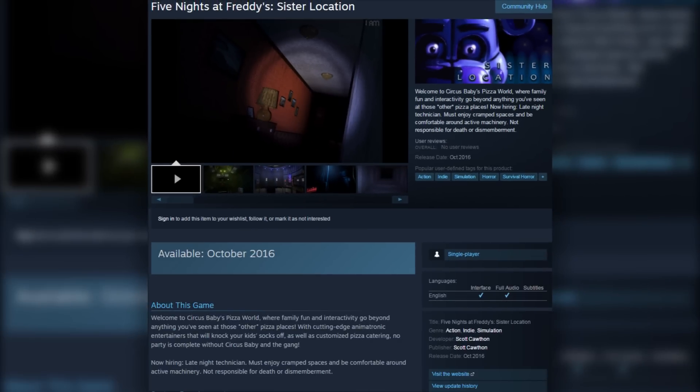Now that we have the community hub for Sister Location, everyone can theorize on the official Steam page and share their ideas, which is really cool. This might be a way to get direct responses from Scott regarding Sister Location. We know Scott is very active in the comments section, and there's the odd occasion where he'll reply to a lore-related question, so hopefully that's the case this time.